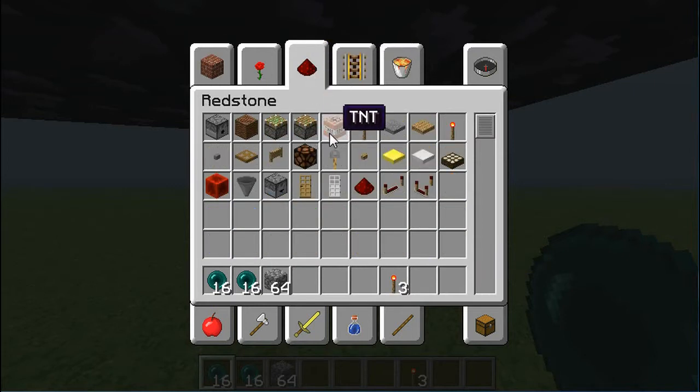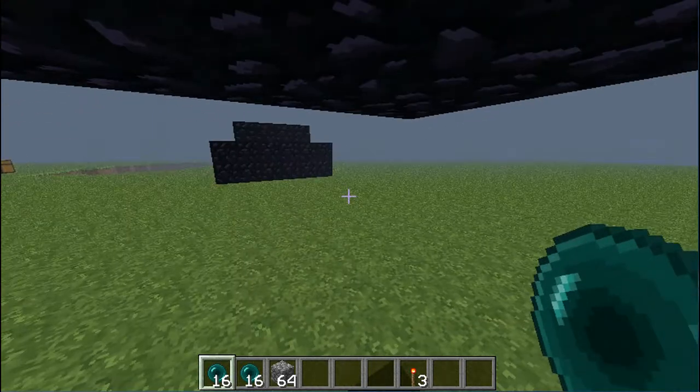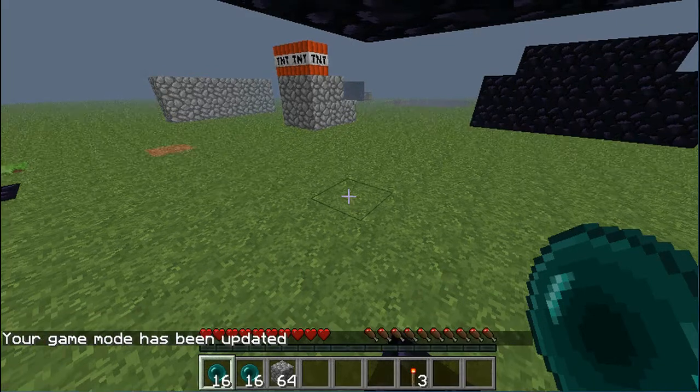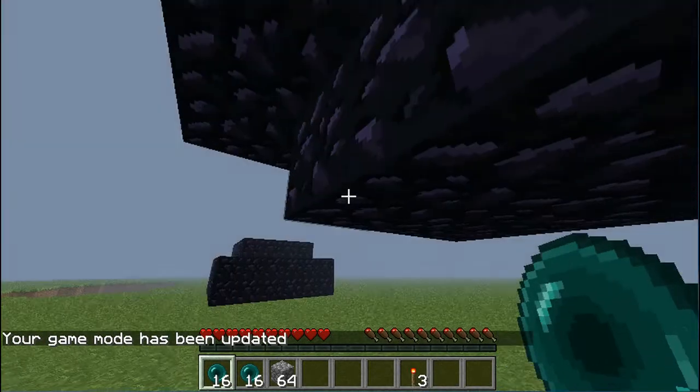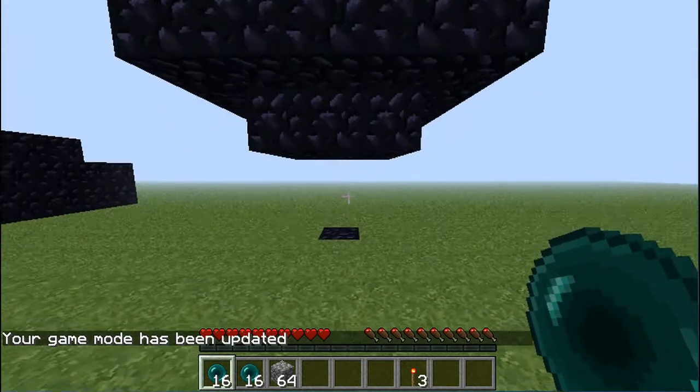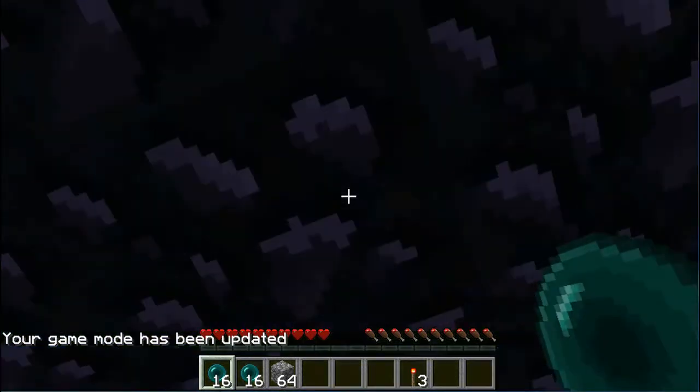We will start off with a normal base, easy to make, so normal, not creative. Let's say this is on the ground and you TNT'd all of the stone so you can see the base — obsidian. Just ender pearl under it and you're in.